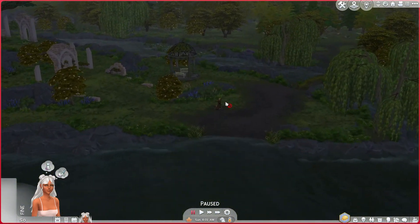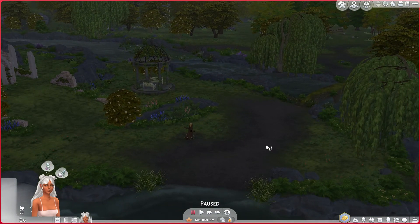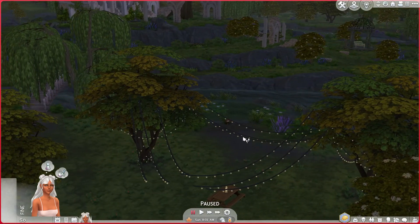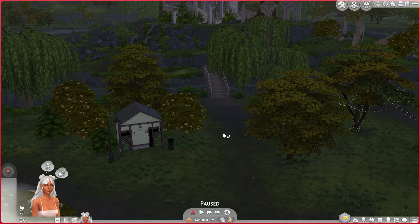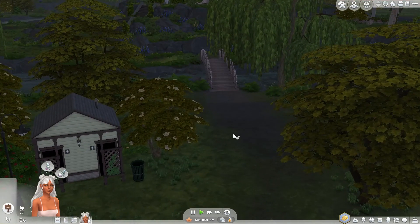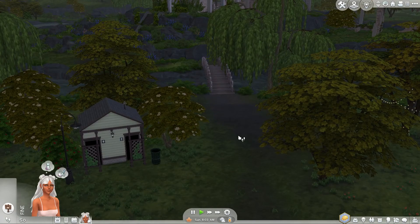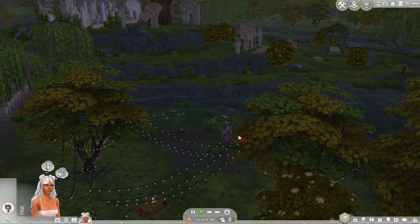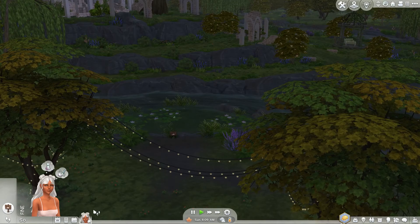Now it looks like this log hasn't spawned over here. I'm gonna send her to go fishing first, and we'll just work on getting that skill up while we wait for everything to sort of spawn into this world. This is a brand new save, so nothing is growing yet. None of our dig spots are out, and the frog log that's normally over here hasn't spawned yet. So we'll just let her go.